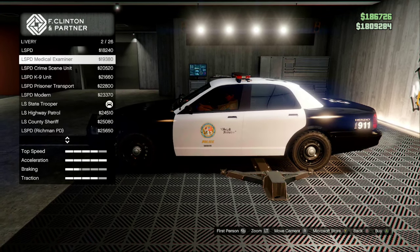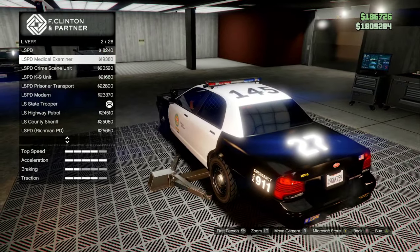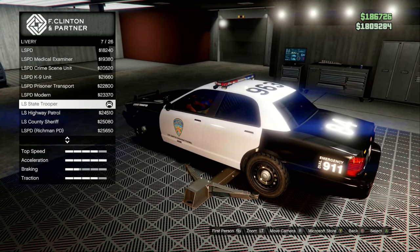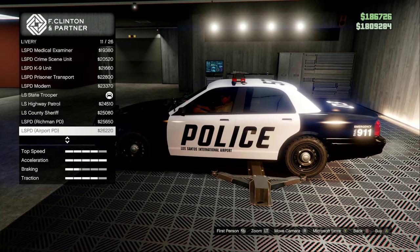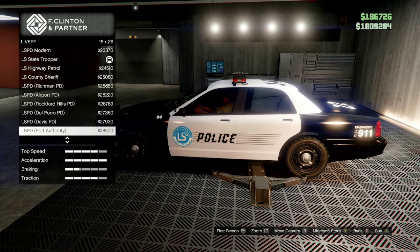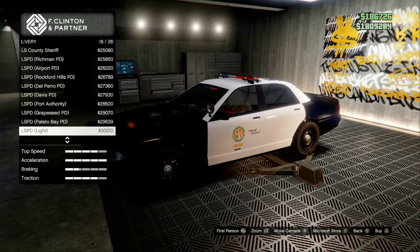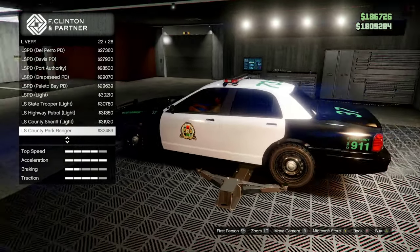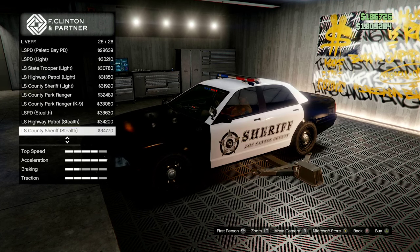There are all sorts of different liveries you can choose from: LSPD, LSPD Medical Examiner, Crime Scene Unit, Canine Unit, Prisoner Transport, Modern, State Trooper, State Highway Patrol, LS County Sheriff, Richmond PD, Airport PD, Rockford Hills PD, Del Perro PD, Davis PD, Port Authority, Grape Seed PD, Palito Bay PD, LSPD Light, State Trooper Light, Highway Patrol Light, County Sheriff Light, Los Santos County Park Ranger, Park Ranger K-9 Unit, LSPD Stealth, Highway Patrol Stealth, Sheriff Stealth — so there are all sorts of different ones.